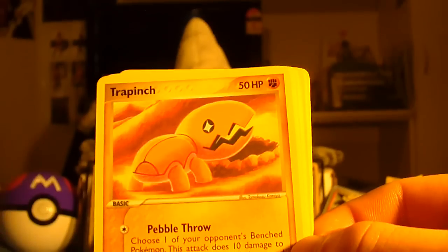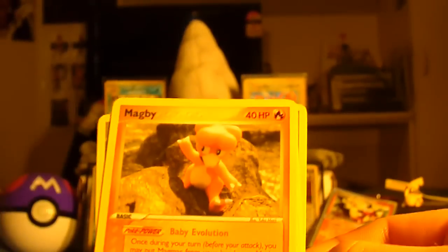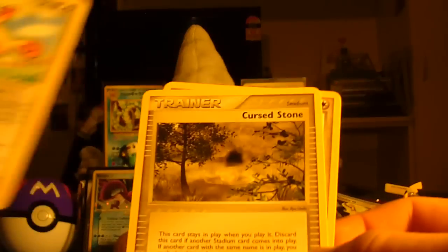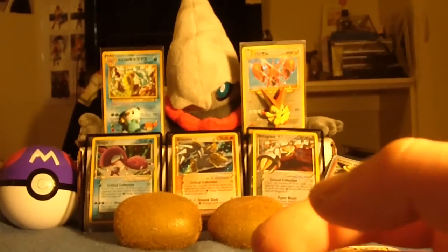Here we have a Chincho. Trapinch. A Tentacle — wow, that looks hardcore. Magby. A Wyrmpo. Reverse Holo Bellsprout. And the rare is another Spinda — it's a Spinda curse, man. Cursed Stone. And a Furt. This would be so bad if I got another Spinda.